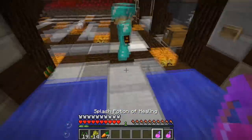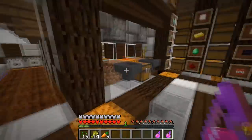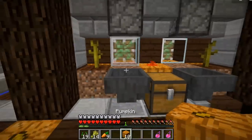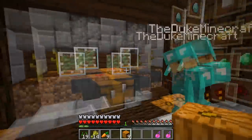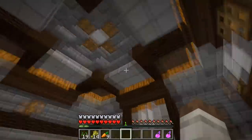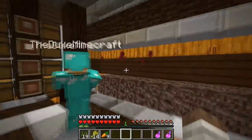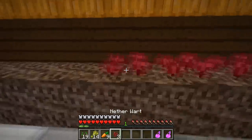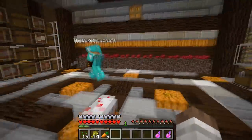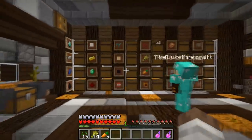Then we have a nice pumpkin farm — when a pumpkin grows it automatically gets pushed into the hopper and into the chest. You always gotta have your pumpkins, and as you can see we use pumpkins a lot in this build so it's nice to have a farm. Over here we have a nether wart farm, pretty simple — for all our potion brewing we need to keep stocked and supplied with all natural homegrown warts.